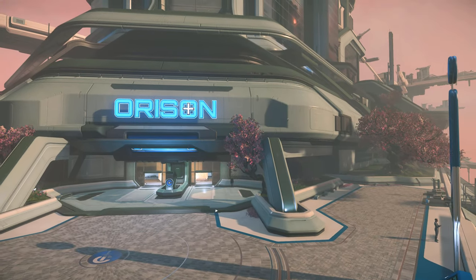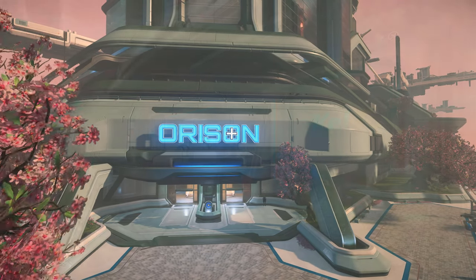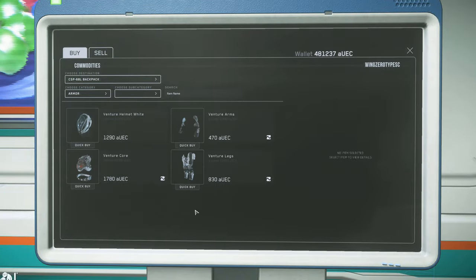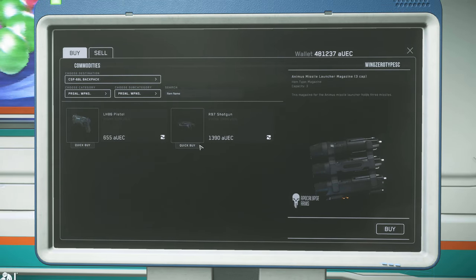On your way to Orison, you can stop by Port Alasar in orbit over Crusader which sells all of the gear you need except the med gun, but you can get that at Orison General Hospital where you should stop anyway to set your regeneration point. If you don't want to bother with that, you can get some light armor, a shotgun, and a pistol at the Kel-2 convenience store in Stratus Mall, but you won't be able to carry nearly as much ammo.